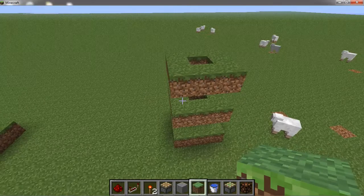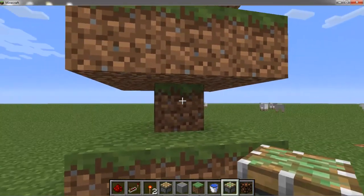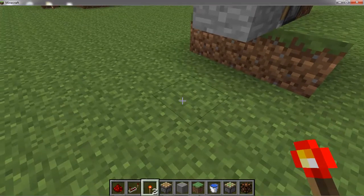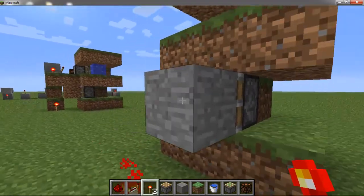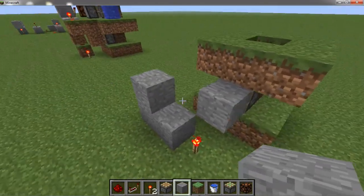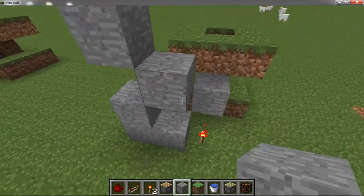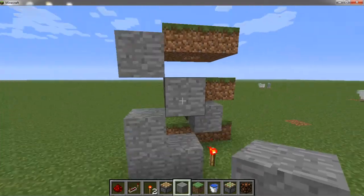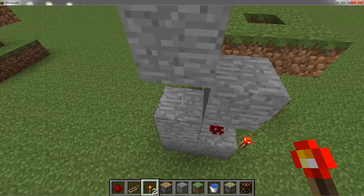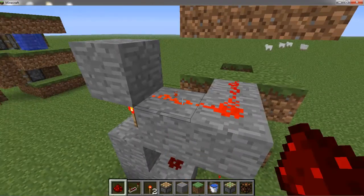Now that we've got these rings, the next part we need to do is build a BUD switch. So we need to put a sticky piston here with a block on top. We have to put a redstone torch here — that's stacked up there so you've got this funny sort of shape made out of blocks. Then we put a piece of redstone dust here, a redstone torch here, and we need to make a little L-shape and put three pieces of redstone dust on top.